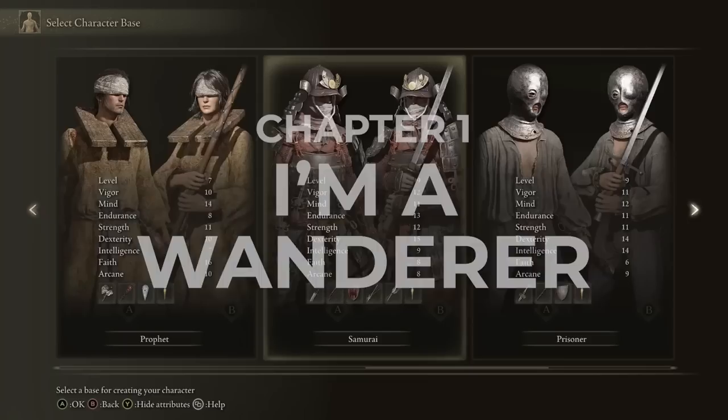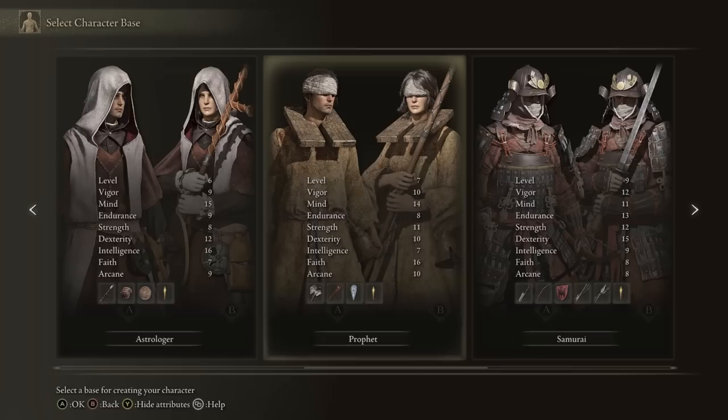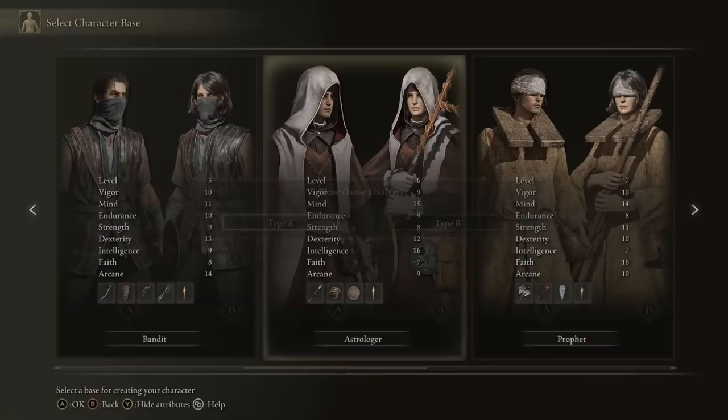First things first, we gotta make a character. Each class's starting equipment is roughly randomized with the randomizer, but casters still start with a staff and I'll need a fair bit of mind and intelligence if I hope to succeed, so I select the Astrologer and attempt to make the grungiest looking miner that I can think of.